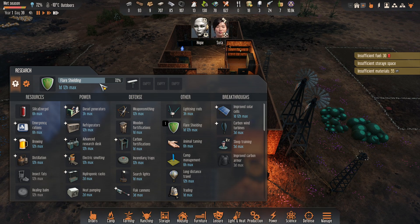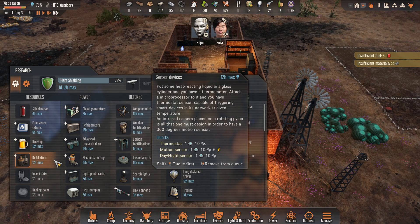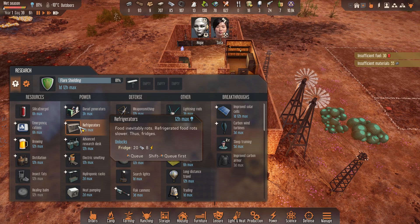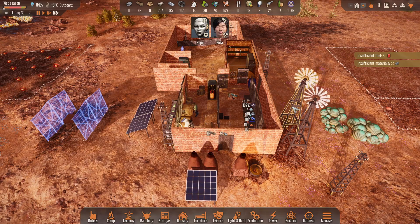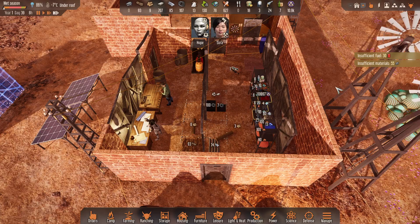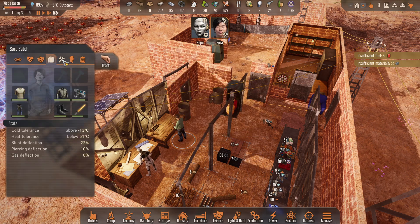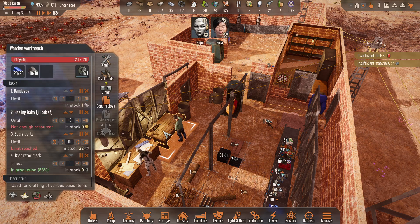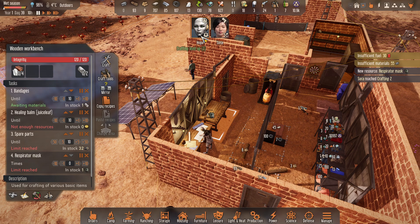Now Hope can work on the flare shield, which we desperately need, and then the sensor devices — so I don't have to worry about turning the turrets on and off. And then after that, refrigerators and then freezers, so all of my meals will stop rotting and I'll be able to keep all that grain. She's still just level one crafting, but she's almost done — and it should also protect her from the dust storm, because that was giving her a penalty as well.